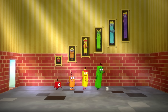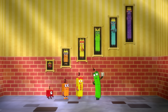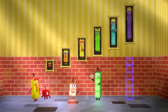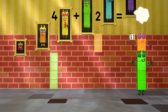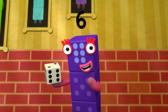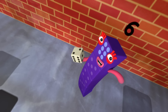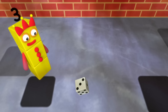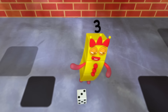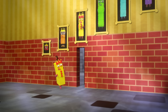Dead end. Six is good with dice. How do we get six? Four plus two equals six. Hello, friends. Here's my advice. It's time for me to roll the dice. Watch me give a little throw, and you'll know which way to go. One, two, three. One, two, three. One, two, three. Follow me.